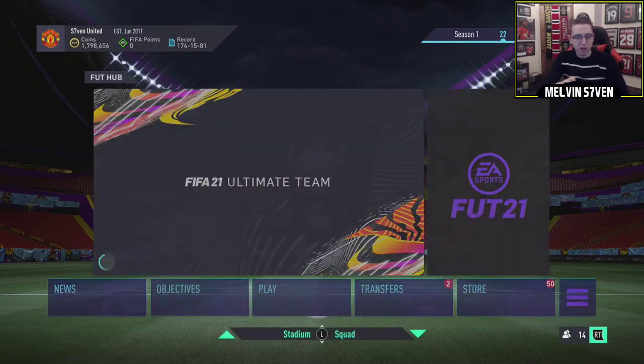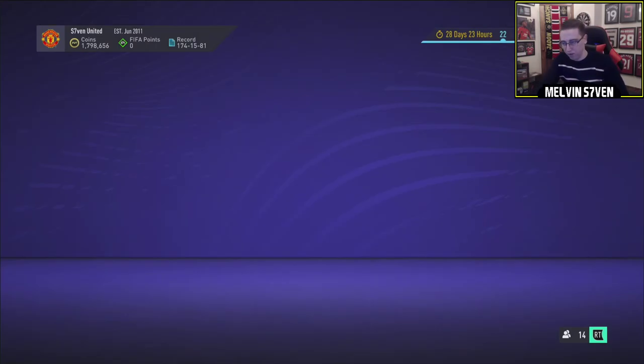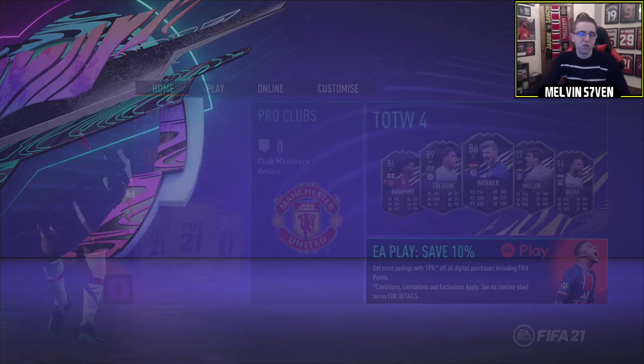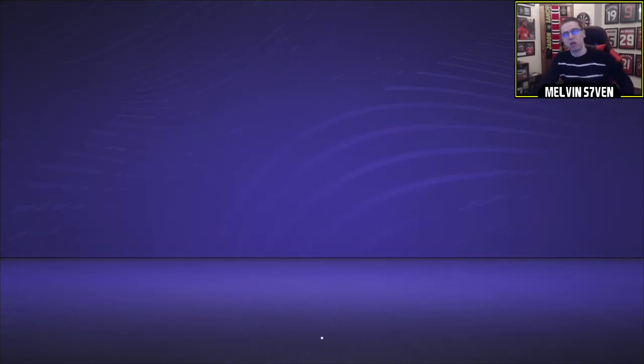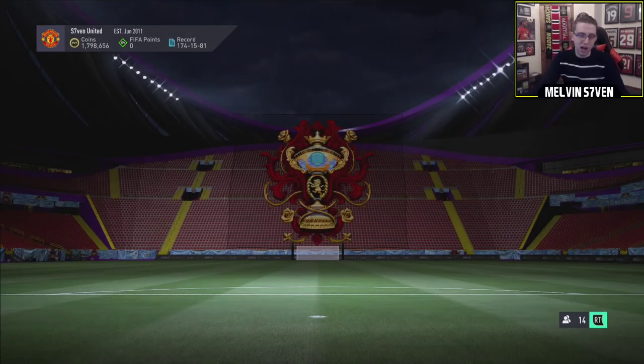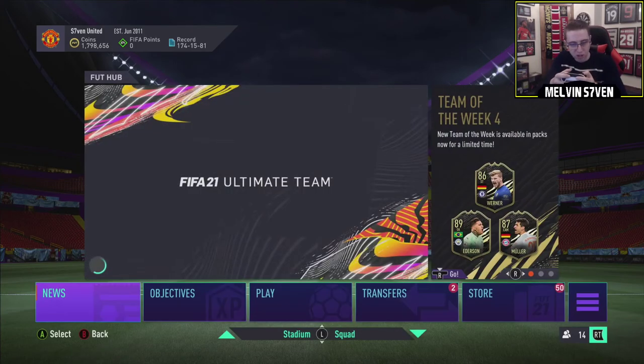We're going to take a look at the loading screen as well - I can see on Twitter it's slightly changed. It looks as though there's a Napoli badge there. Who could that be? Maybe Insigne, something like that. That's either Mertens or Insigne - or it could be Koulibaly actually. If they're Rule Breakers, it could be Koulibaly as a centre forward with 90 shooting and 84 dribbling. I now think it's Koulibaly for some reason.